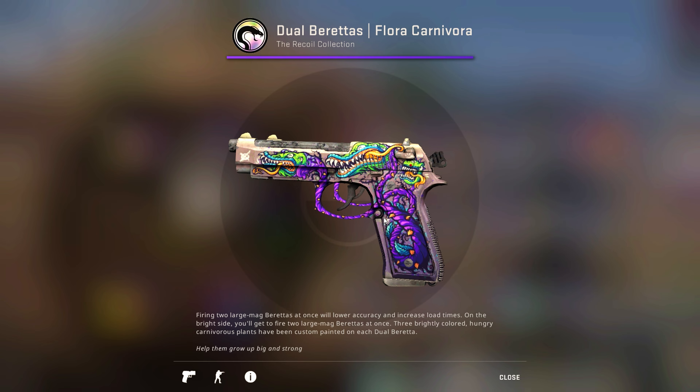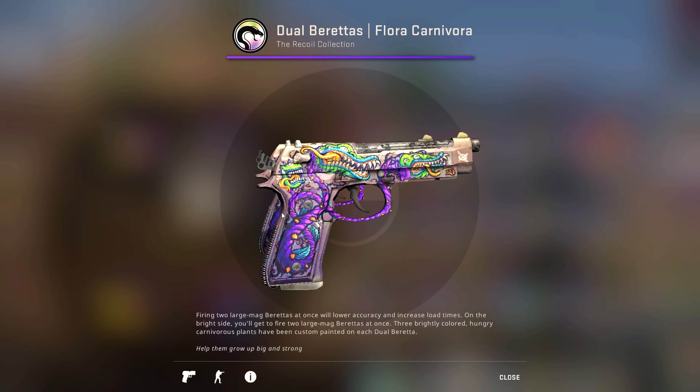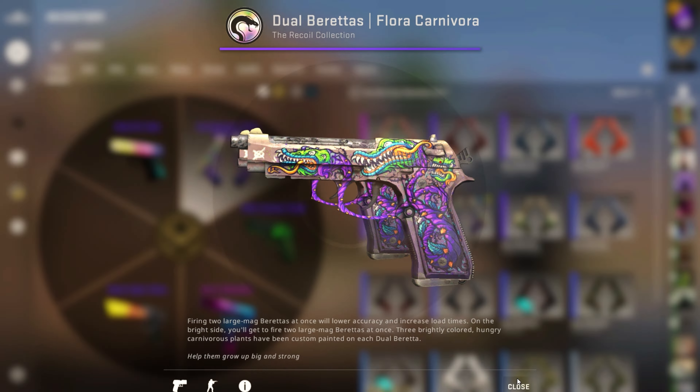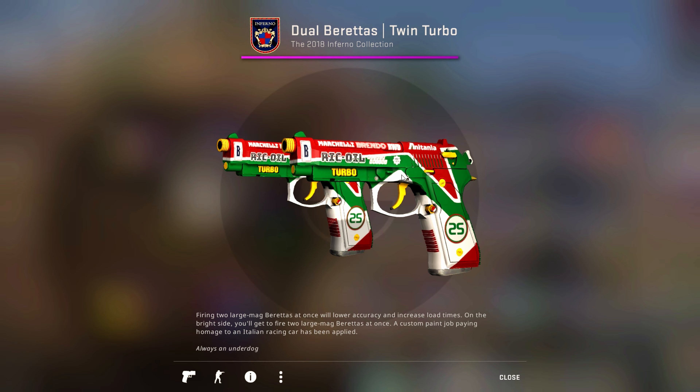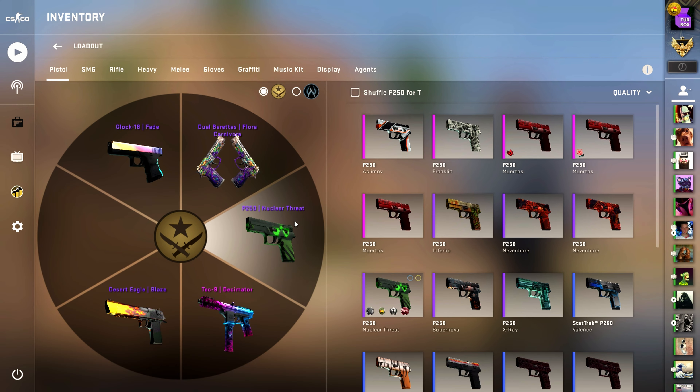Recently I decided to try out the Flora Carnivora, which are the new Duelies from the Recoil Collection, and honestly I kind of vibe with them — they do look sick. But obviously the Twin Turbos are usually my other go-to pick, but I just like to mix things up from time to time.